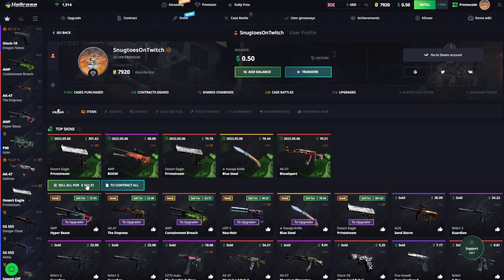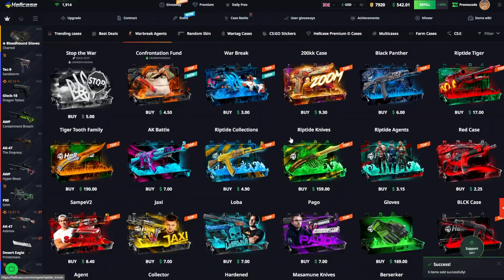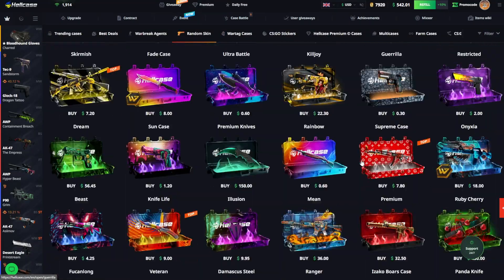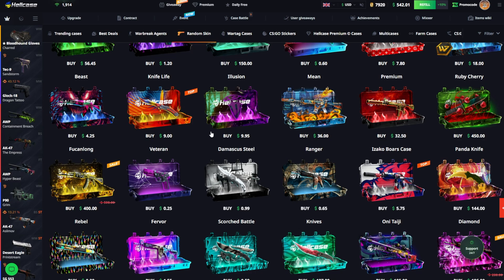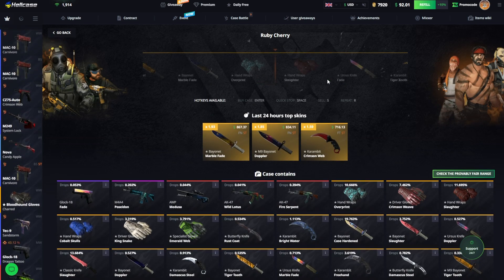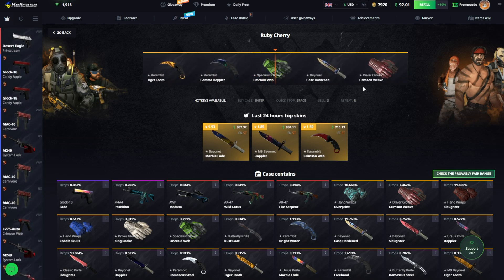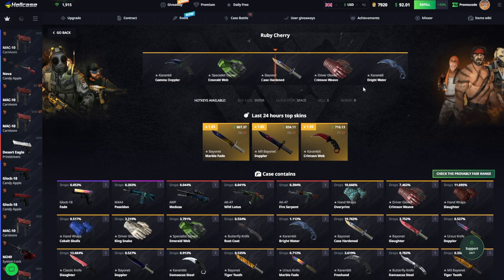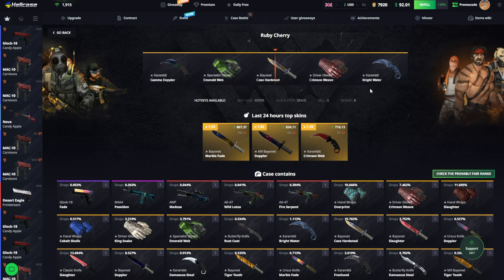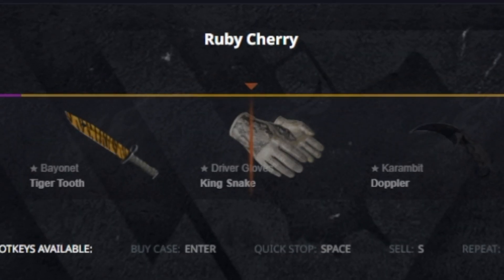Okay, 1200 into 500 right here. Not going the way we need it to go, but there should be about a 500 case somewhere. It's gonna be the Ruby Cherry case - we're doing an all-in because we're kind of against the wall. What are we supposed to do? We're getting a Bear and a Case Heart and I think this is like 300 at max, if even 350.